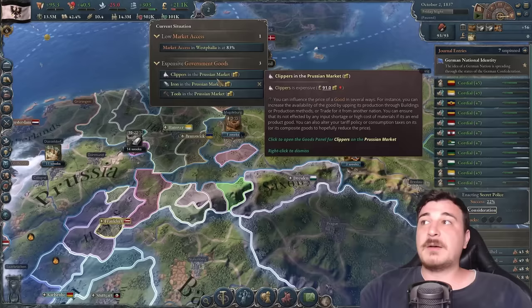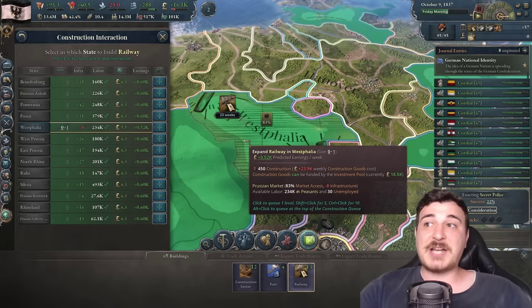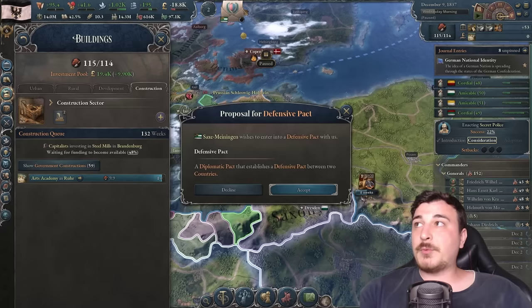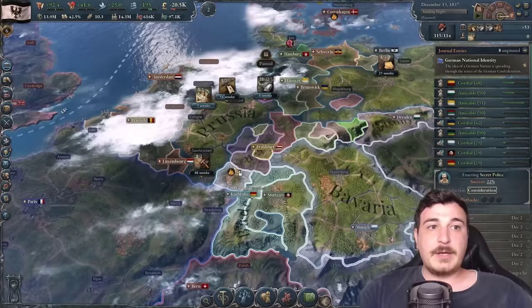We're short on tools as expected. Market access in Westphalia is an issue, so let's build our first railway there — market access being low means we're not getting all those resources to the entirety of our market, which is a net loss. The private construction sector is also building an art academy in the Ruhr, which is perfect since art goods are expensive.